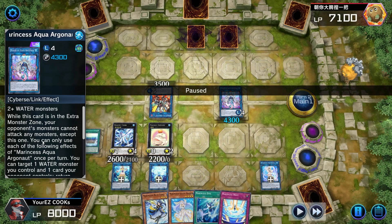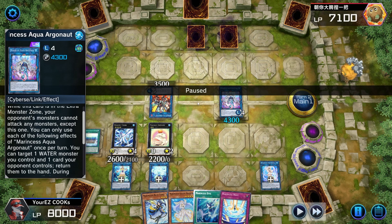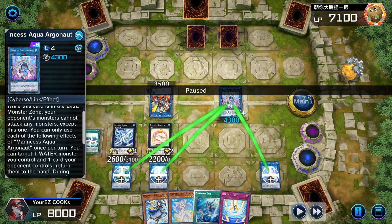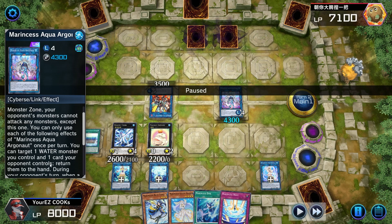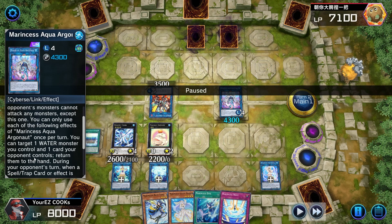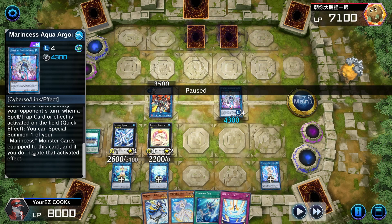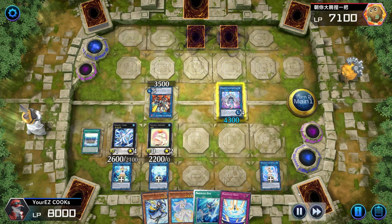When this card is in your Extra Monster Zone, only opponent monsters can attack any other monsters except this one. That's why this one is good — they give you a 4300 attack and they're forced to attack this. With the field spell, it's unaffected, basically like an Arrival for the Ignisters. Once per turn you can target one water monster you control and one card your opponent controls and return them to the hand. Then on your opponent's turn, when a spell, trap, or effect is activated on the field, you can special summon one of your equipped Marincess cards and negate that effect. Really good effect — that card is pretty good.